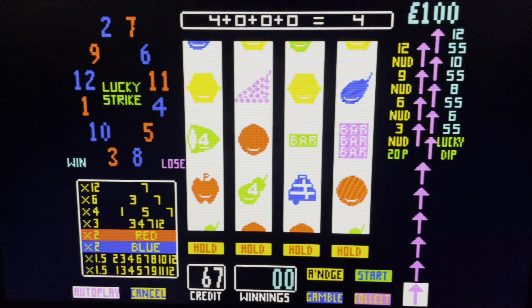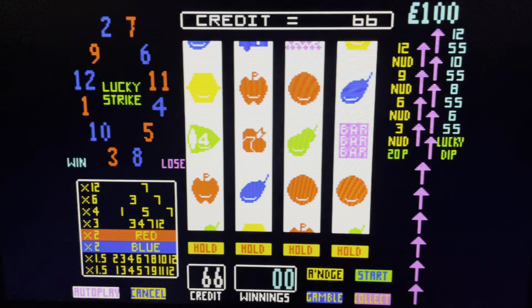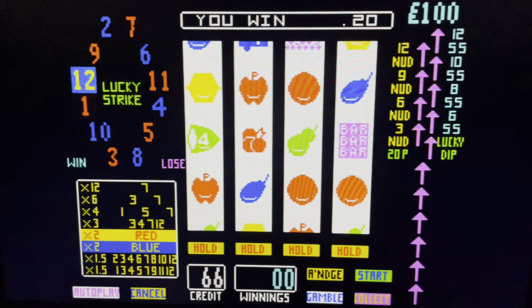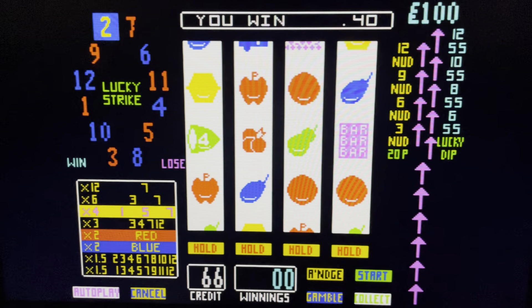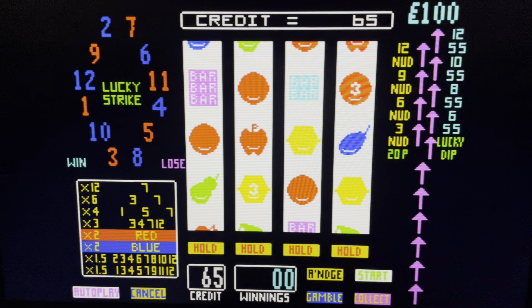But it does go to show that if I can do this with just changing two parameters, you can imagine the effort that has gone into real fruit machines to ensure that you don't win, or that you win just enough to keep you interested while slowly removing the money from you.